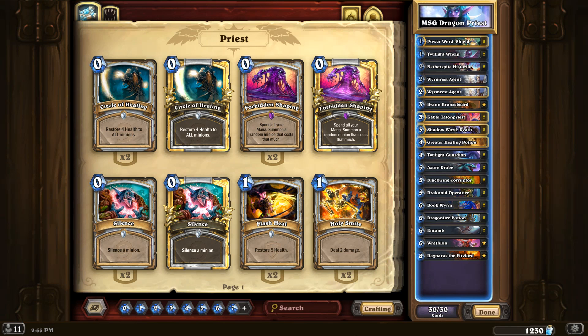I don't know if it's the most optimized list, but it's one I'm going to give a try. Two shields, two whelps, Historians x2, Warm Rest x2, Bronzebeard — which is really good for a lot of the Battlecry minions in this deck. The Cabal Shadow Priest, Death by Twos. I'm doing the Greater Healing Potion because there's a lot of Pirate Warriors on the ladder. Two Twilight Guardians, two Azure Drakes, two Corruptors.